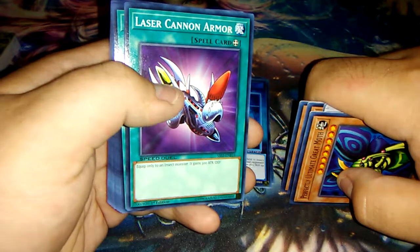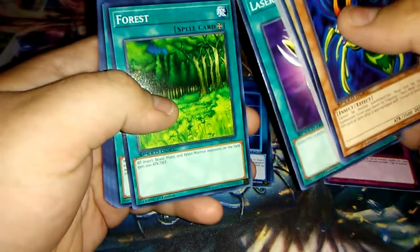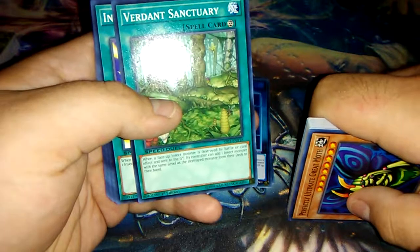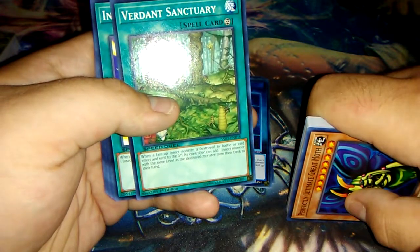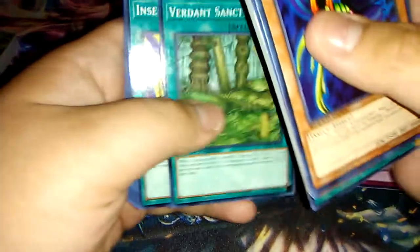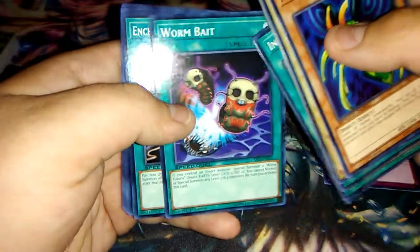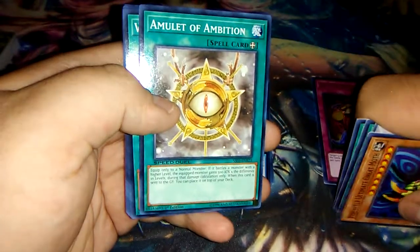Laser Cannon Armor is here. It's kind of weird they didn't print the bigger version, which is actually in the set — I did order a couple of those cards and I'm still waiting on them. Verdant Sanctuary is a really good insect card that's never been reprinted — when a face-up insect is destroyed by battle or card effect and sent to the graveyard, the controller can add one insect monster with the same level from their deck to their hand. Really great consistency booster. Insect Neglect has also never gotten a reprint — you banish an insect from your graveyard to negate an attack.